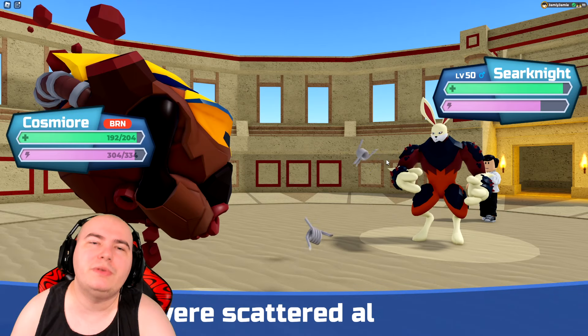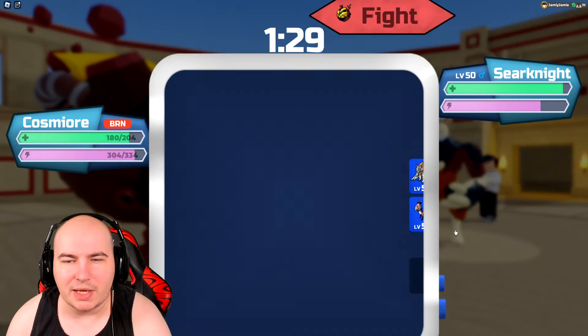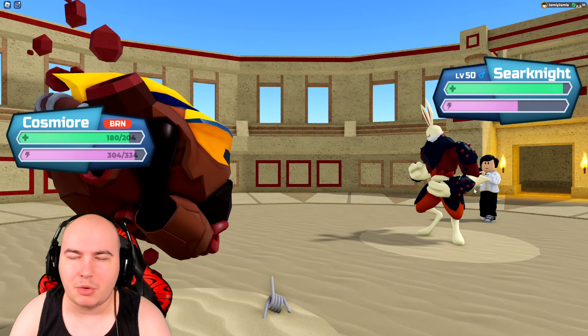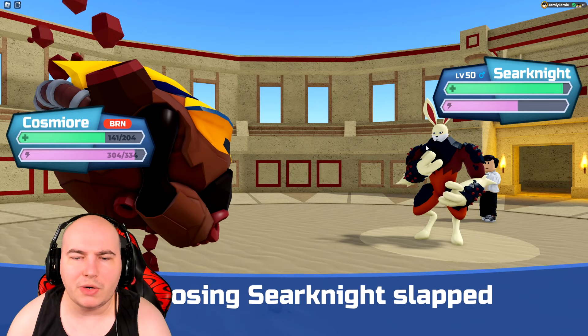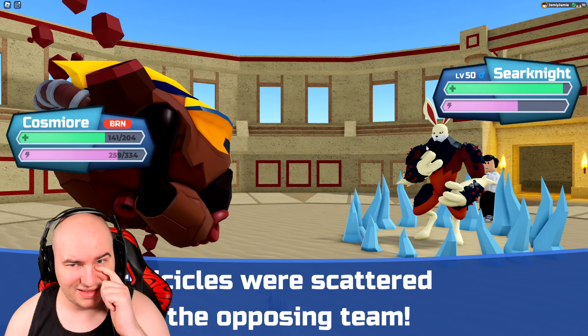Babs are a little bit problematic because I did not bring my Fishkana. Babs will slap me down again, so I'll get up one layer of Icicle Traps, and I guess we can try and worry about Seerknight later.